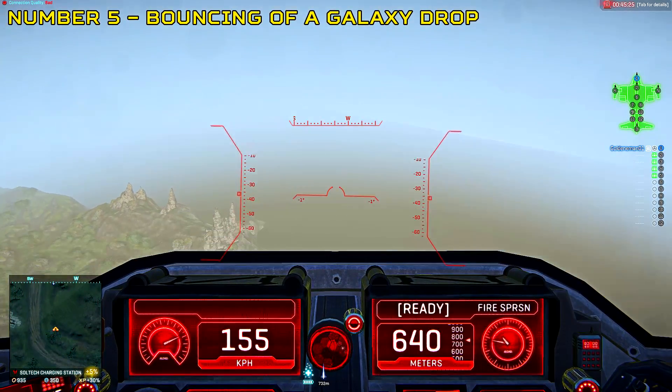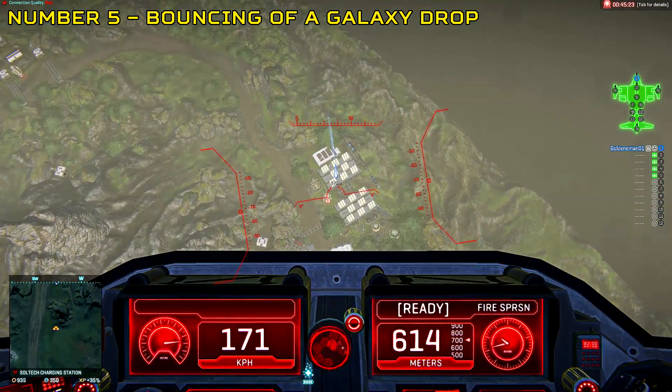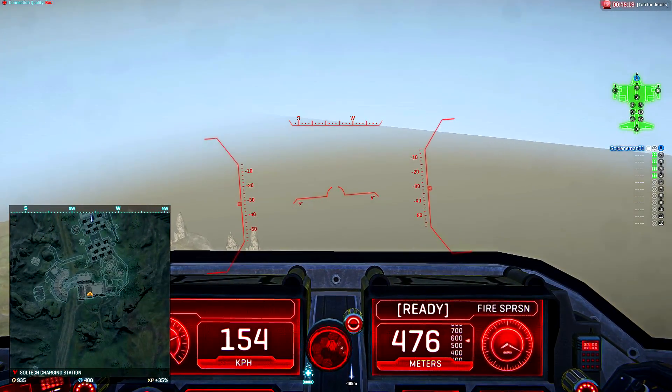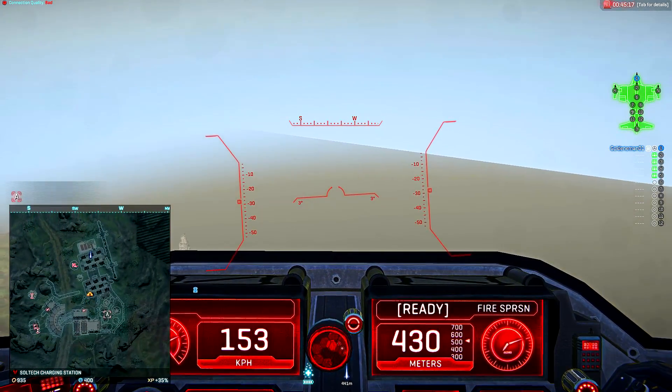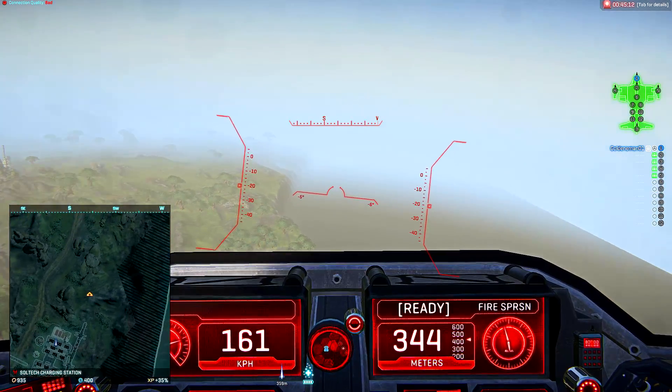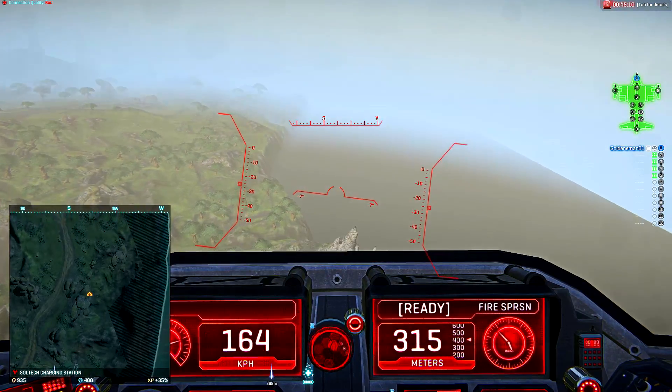Number 5: bouncing off a galaxy drop. This last piece of advice applies to both the galaxy pilots and the passengers. For the galaxy pilots, always stabilise at zero-zero and point directly at the waypoint — this way you avoid swinging your passengers across the map.